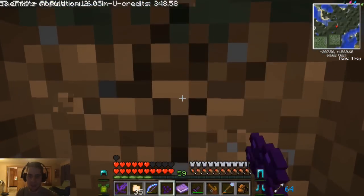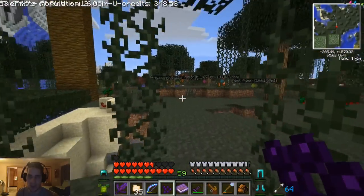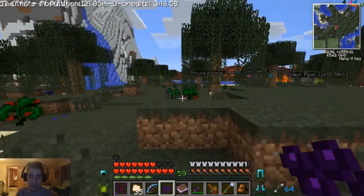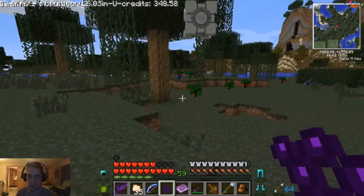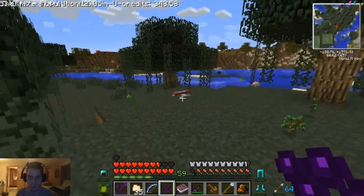We've killed him. I actually think we should go back to our house real quick and repair my armor. The chest plate has thorns on it, which is helpful, but the durability goes out a little bit quicker. We have 59 levels - he drops all kinds of experience so we should be fine anyway.